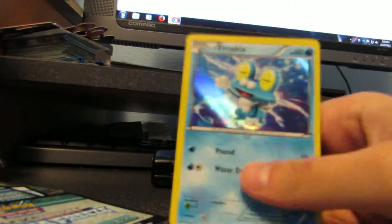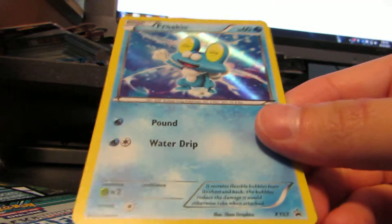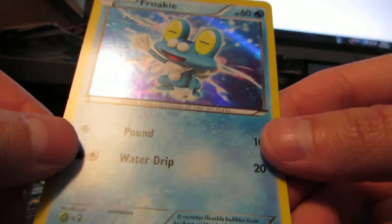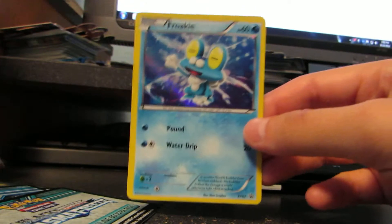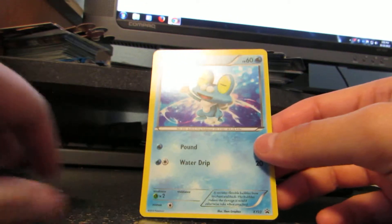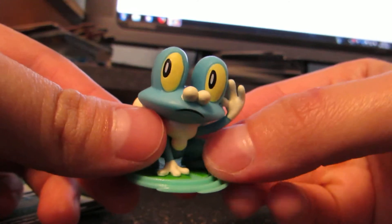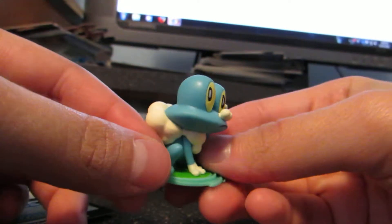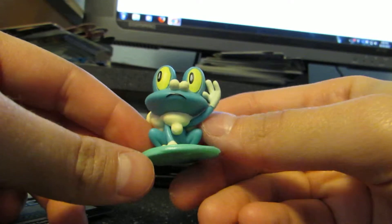So we have a Froakie holographic — just a hollow foil. It's not a galaxy hollow or the lines that go through it or anything, it's just that. It is XY03, so these are gonna be the first promotional cards. This is the little Froakie thing, it's looking to its left. Not sure why.